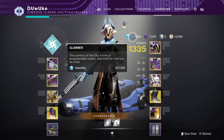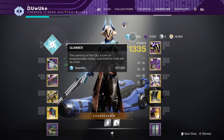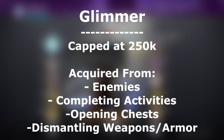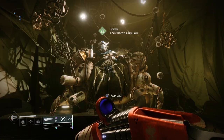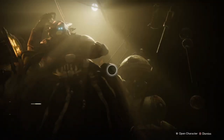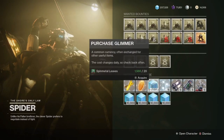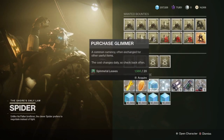You can hold a maximum of 250,000 Glimmer at one time. Glimmer is acquired from many sources, such as just killing enemies in the world, as well as completing activities and opening chests. You will also get Glimmer from dismantling things, such as weapons and armor. An NPC in the Tangled Shore, Spider, will also allow you to convert certain materials to Glimmer. The material that Spider requires to convert into Glimmer changes every day, so be sure to check him often.